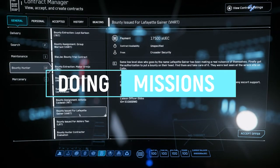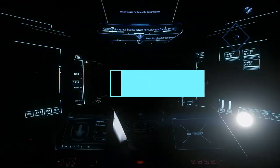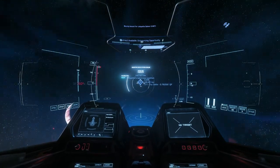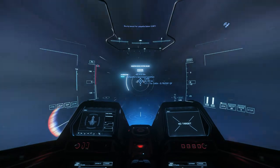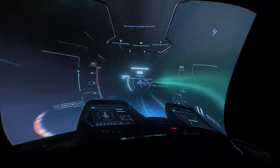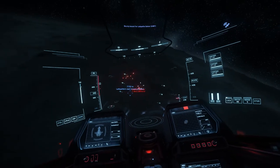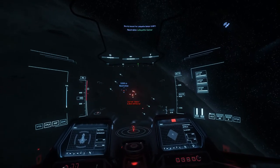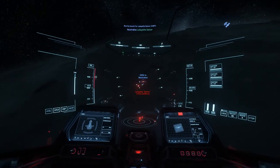Let's run down what a typical bounty hunting mission looks like. I'm going to grab a VHRT bounty hunting mission. There are two locations your bounties will spawn — either an atmospheric bounty or a space bounty. A tip for atmospheric bounties: use missiles, because missiles work pretty well in atmosphere. When you jump to your bounty's location, you'll typically have between 30 to 35 kilometers to fly in.